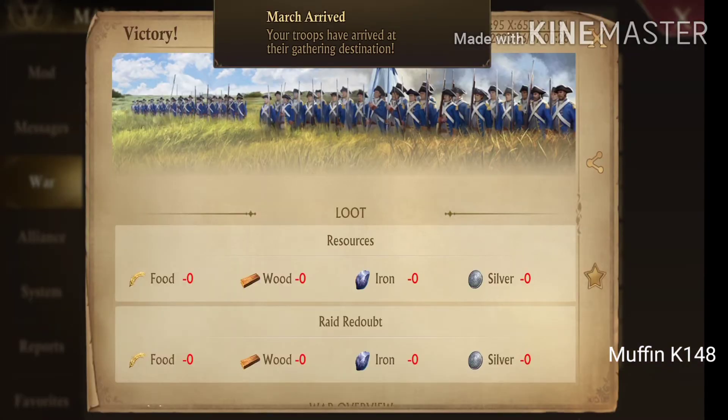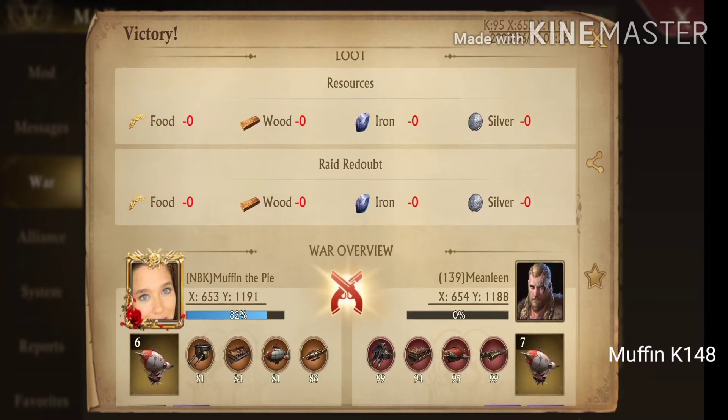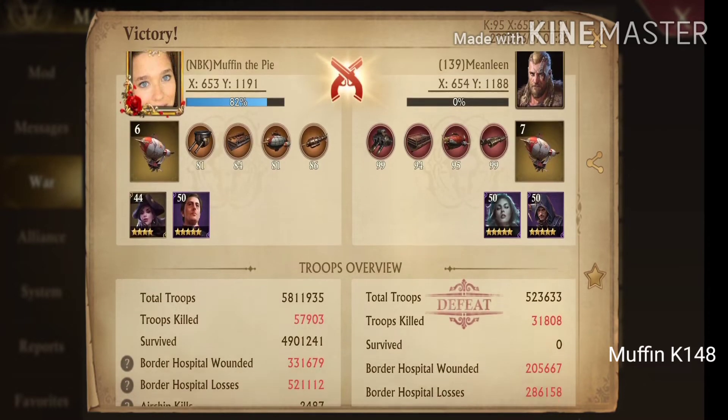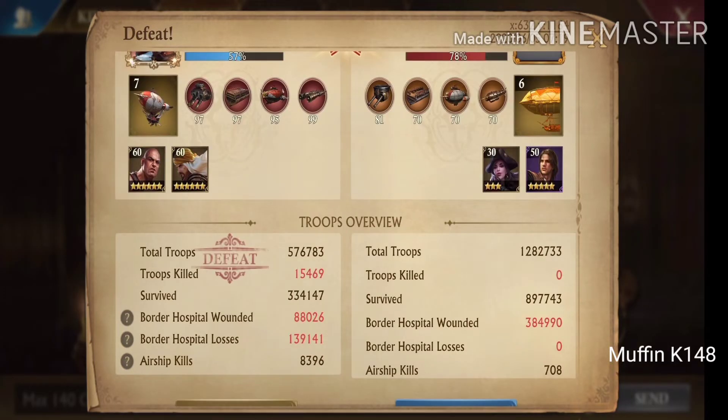I open it and what do I see? Very crucial information about me taking zero resources. Yes, designers, this is what should be shown as the most important. If someone didn't understand my sarcasm, I suggest a slight change for the designers: let this part of the report be the opening one, okay? Then I'll have my choice to go up, check my resources, then go down and check battle details. It is not so difficult to change it, really.